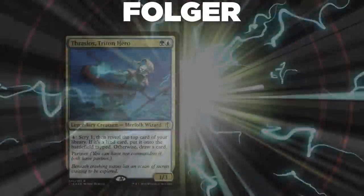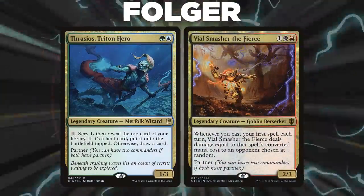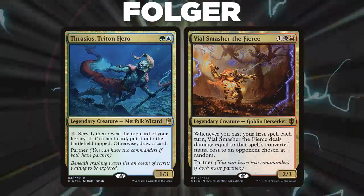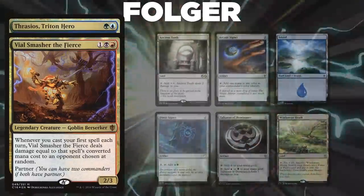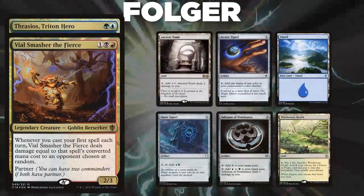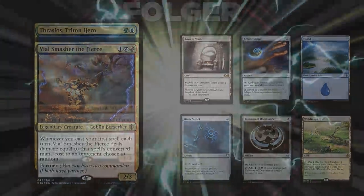Finally, we have Folger, piloting the four-color pairing of Thrasios, Triton Hero and Vile Smasher the Fierce. This deck, called Curious Control, seeks to slow down other decks while grinding and outvaluing its opponents. Folger's opening hand contains an Ancient Tomb, Arcane Signet, Island, Dimir Signet, Talisman of Dominance, and a Windswept Heath. Without further ado, let's kick off this upcoming undulation of unorthodox uproaring upperclassmen.